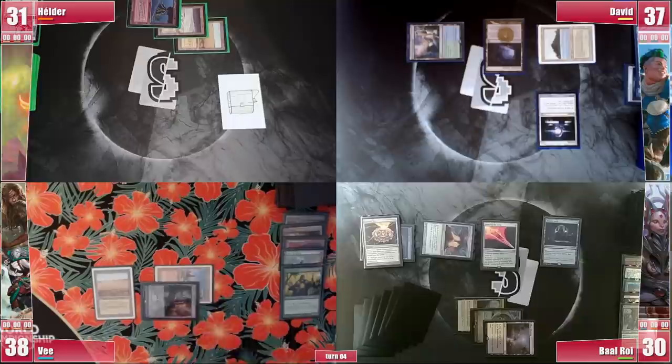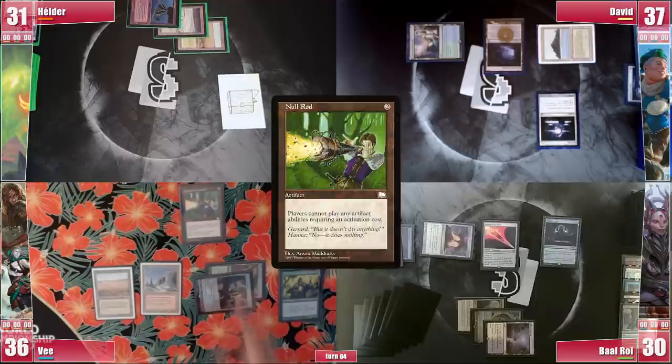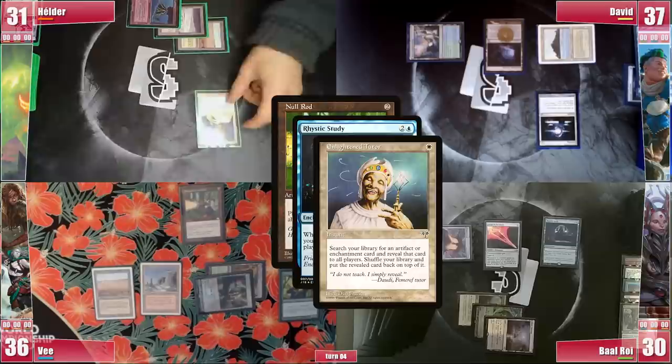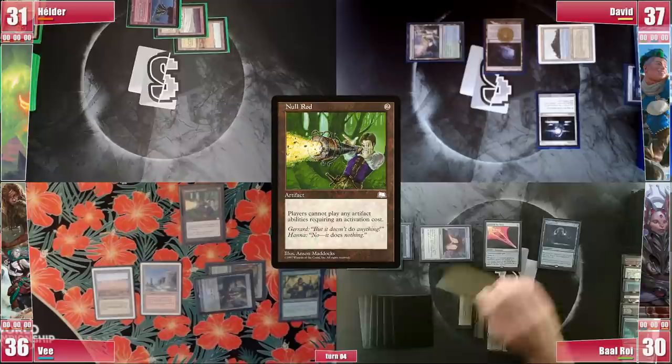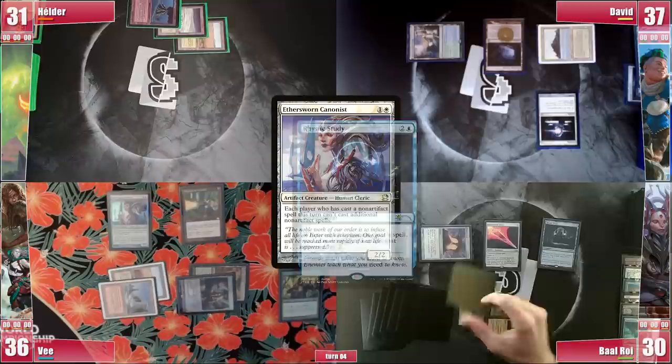Baal passes and V gets to his turn. He plays an untapped Temple Garden paying 2 life and casts Null Rod, triggering Rhystic Study, and Elder responds by cracking his Treasure and casting Enlightened Tutor, triggering Rhystic and unable to pay. However Baal responds with a Flusterstorm as he is about to lose access to his Mox. Baal draws and Null Rod resolves. V then brings out some stacks for Elder — an Ethersworn Canonist, triggering Rhystic and unable to pay. He proceeds to clean up, discarding 3.